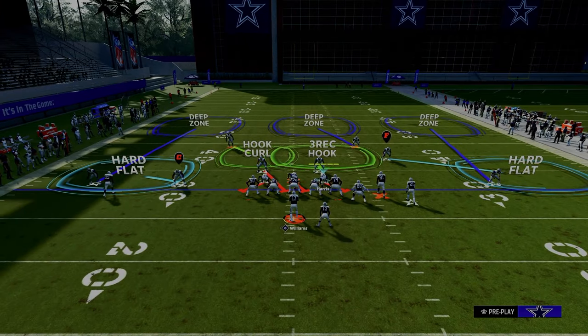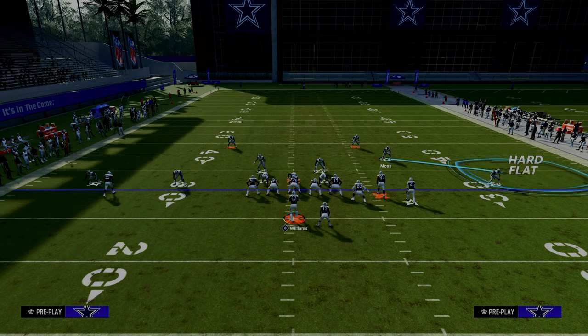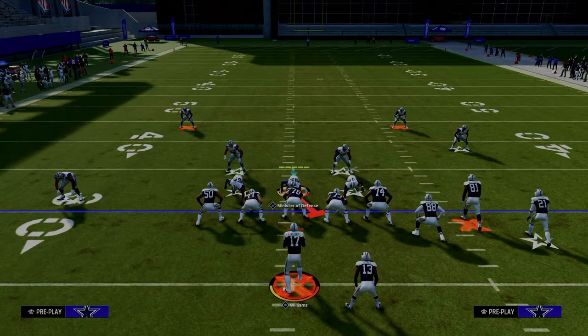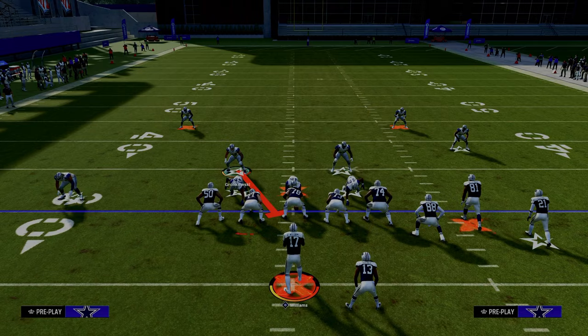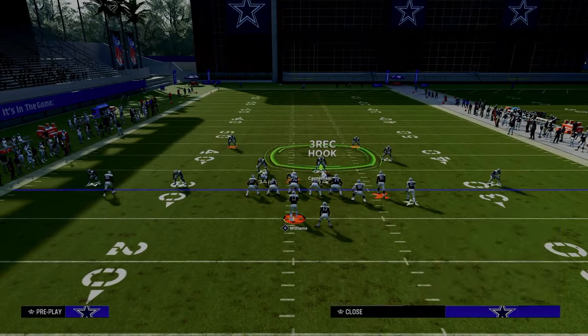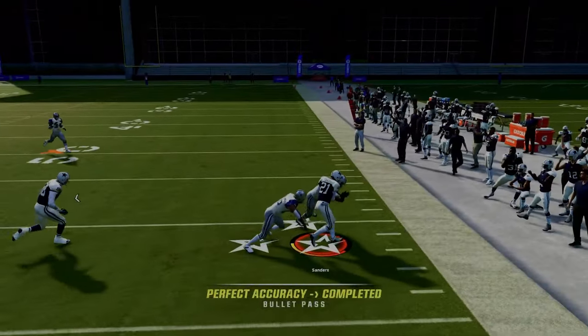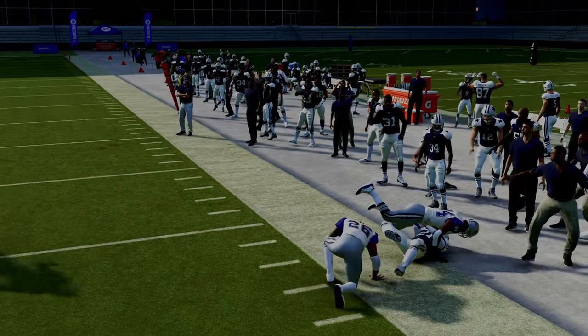Durham really counters this play well because what I might want to do is shade up and put this guy in a cloud. That cloud flat does do a decent job of defending the corner route, but the problem is if they go to Durham they can just throw this little quick flat to the outside receiver. This is a really really difficult offense to stop.